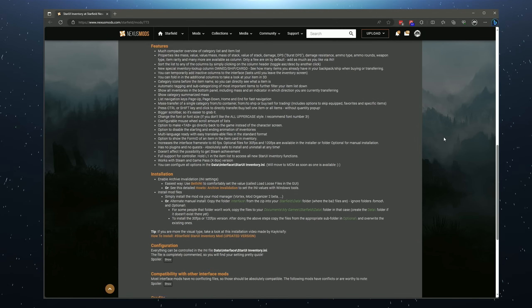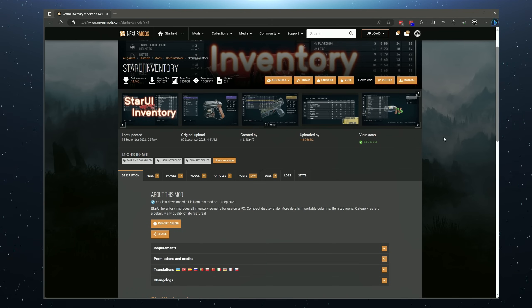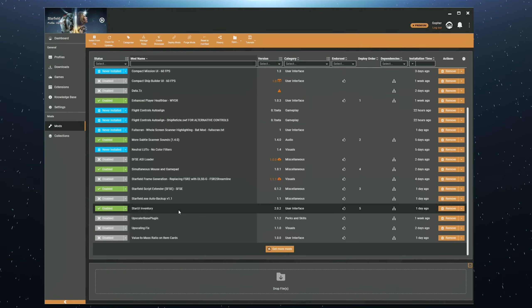The mod is very easy to install — I'll leave a link down below. Use whichever mod manager you prefer. And if you haven't yet got a mod manager or you don't really know how to mod yet, I'll leave a link down below to a video that will give you a quick guide on how to do that. Once installed, you can customize it via an ini file — I'll show you how to do that on Vortex.